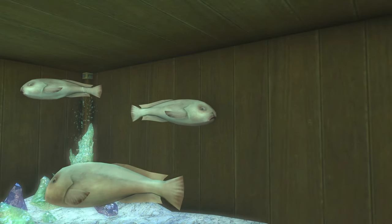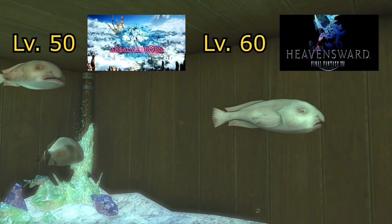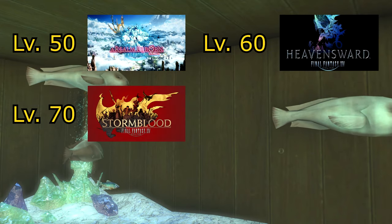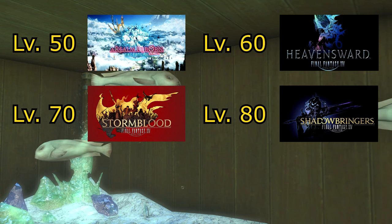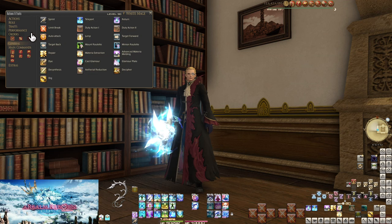The goal is to drop players in on the ground level so they can make strides to improve themselves. All tooltips will be shown at the level cap for each section: level 50 for A Realm Reborn, level 60 for Heavensward skills, level 70 for Stormblood, level 80 for Shadowbringers, and level 90 for Endwalker. I also recommend all players add sprint and limit break to their hotbars, both found in the general tab of your actions menu.